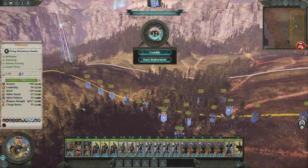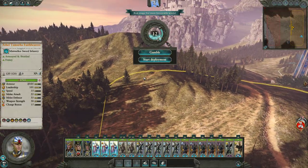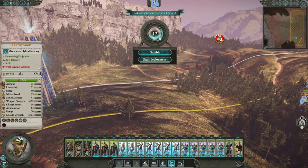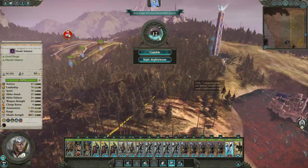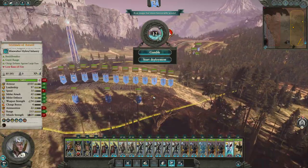One of the big bonuses that the Mistwalkers get, especially with Eltharion, is that they all have Stalk, which means I can hide them anywhere. Now the Mistwalkers are not faster than most Dark Elf units — that's one of the big advantages Dark Elves have over High Elves. They just have really fast units. So we've got to be careful not to be immediately detected. This one here has a decent amount of firepower, but I just want to keep it out for the time being.